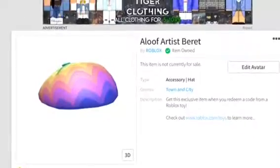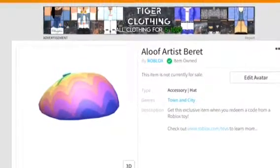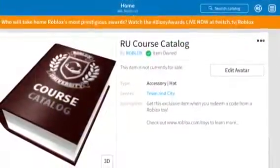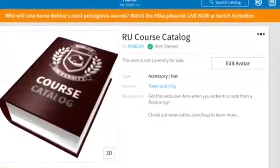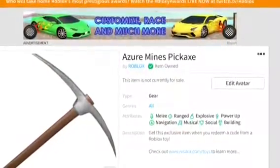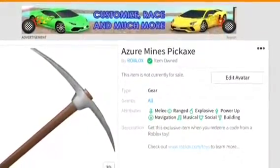Since we've got these things, let's find out the virtual item codes. Here's what we got for the Pixel Artist. Here's what we got for the Roblox University Student. And then here's what we got for Bereza — I believe that's how you say it.